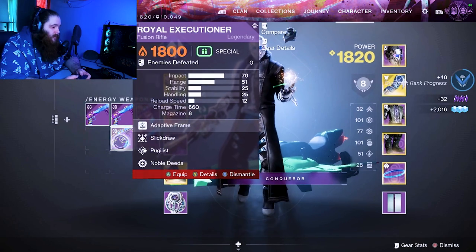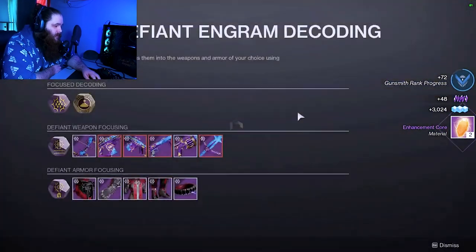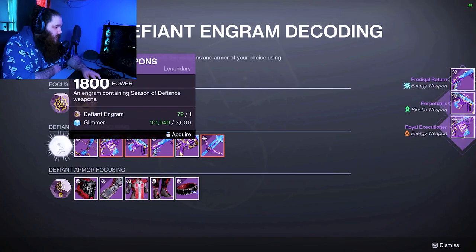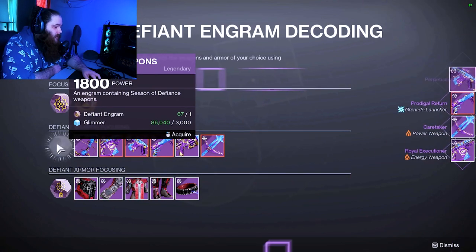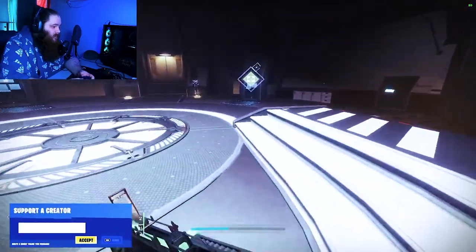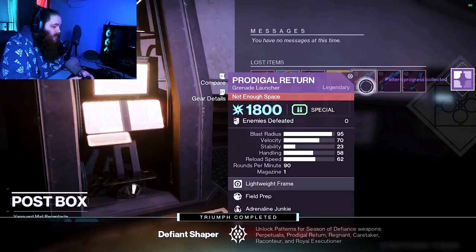My luck is already running out. I got one refunded to me right there — nice, one for the fusion, let's go! We're just gonna delete a couple so I don't overfill my postmaster. What's up Aiden, how you doing? We are opening 100 engrams right now. One more for the grenade launcher — that's what I'm talking about!